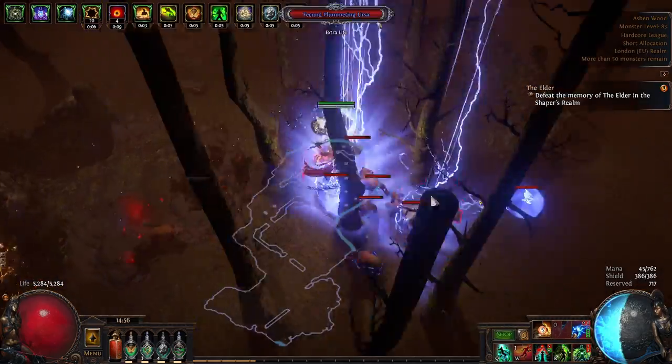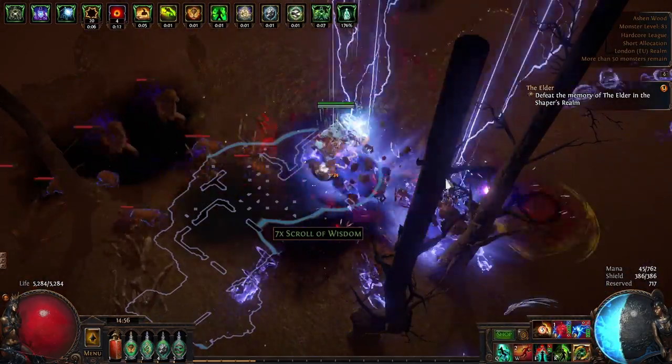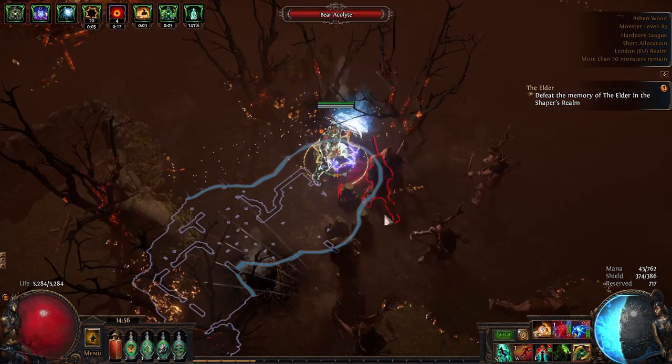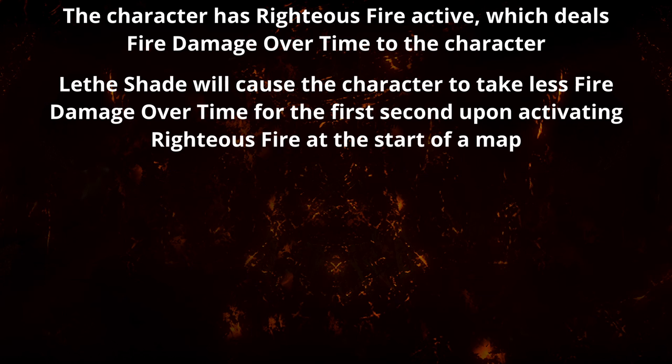However, it's very important to note that this keystone's modifier will only function if the character has started taking damage over time in the past second from a period of taking no damage over time prior to this. For example, if a character has Righteous Fire active all the time, the only interaction from this modifier will be the first second when the character activates Righteous Fire at the start of the map.